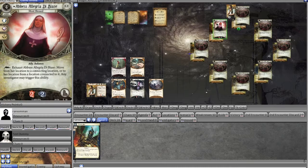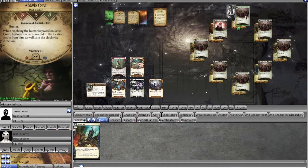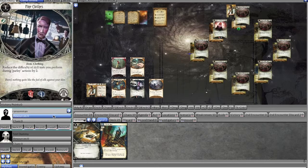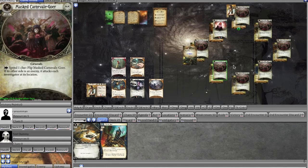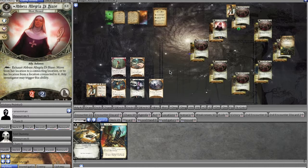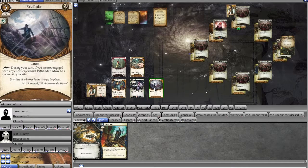For our third action we could investigate again, but we decide to peek at a masked carnival goer — it's an enemy, so we don't want to flip it and have it attack us. I've played this scenario before where I willy-nilly flipped them over and they attacked — not a great recipe for success.